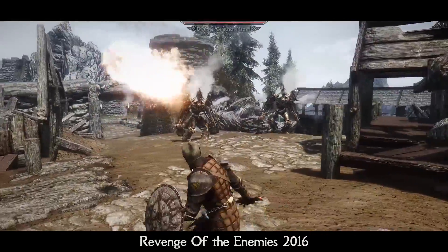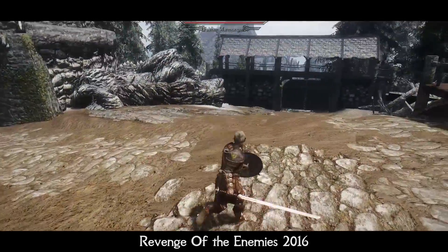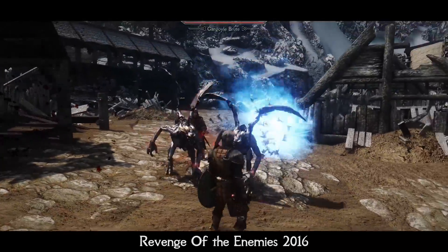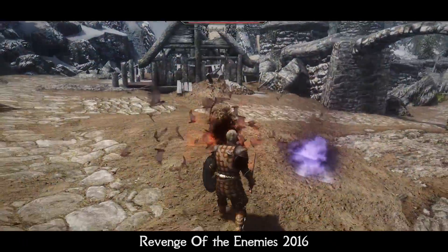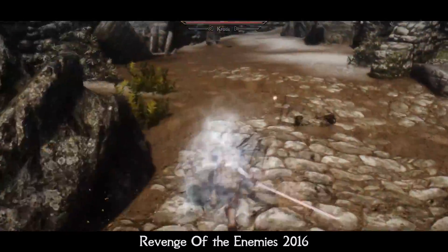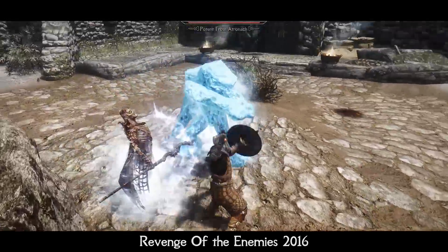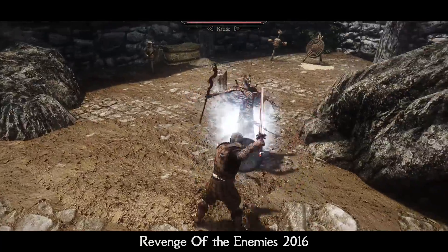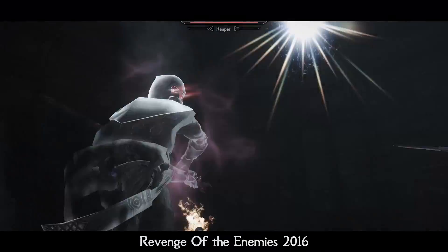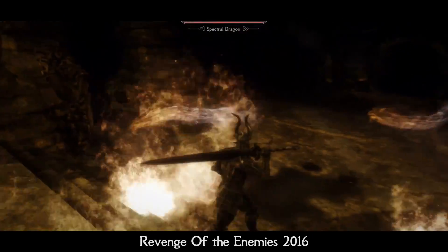Dwemer automatons can fire a mass barrage of fire like catapults and have other special attacks. Falmers can go invisible straight in the middle of a battle, backstabbing you from behind. Vampires summon gargoyles and use a much bigger variety of spells — they can even turn into a swarm of bats, avoiding your damage or teleporting closer to attack. All bosses are made much more powerful and deadly: Dragon Priests, named bosses like Red Eagle or Karstaag — each will give you the actual feeling of fighting a boss, not just a regular enemy with higher HP. This mod makes the game harder, but it is greatly balanced and doesn't make any enemy unkillable. You will just need to think about tactics, especially in boss fights.